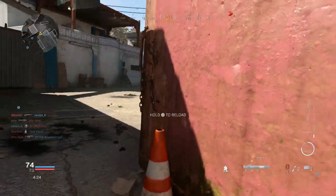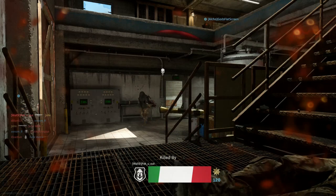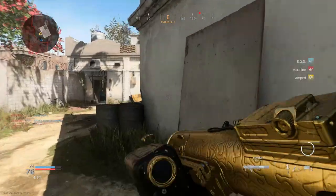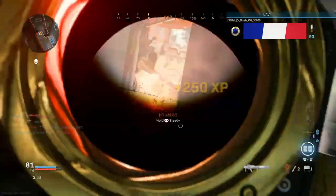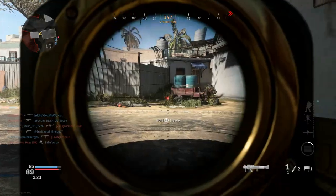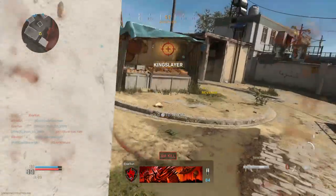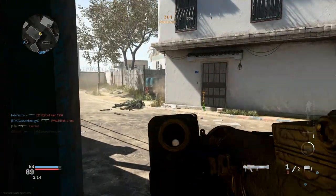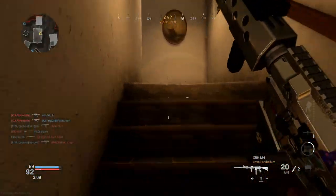That guy is using the same class as me, I think. Oh, that man's body flew — now we're putting in some good work. One more kill — actually it's up to 100, so I guess that's okay. I can already tell all of them are mad right now. I don't understand why sometimes you get hit markers even when they don't have EOD on — it doesn't make any sense to me. Looks like we're gonna lose.